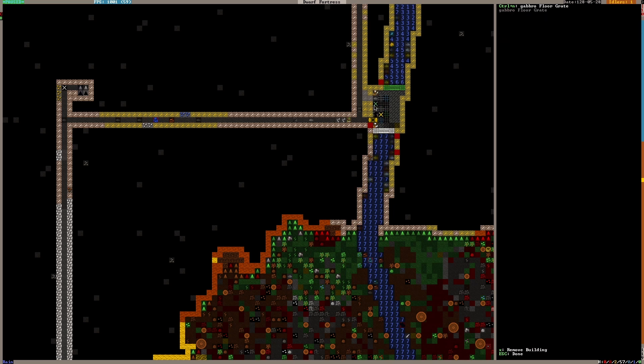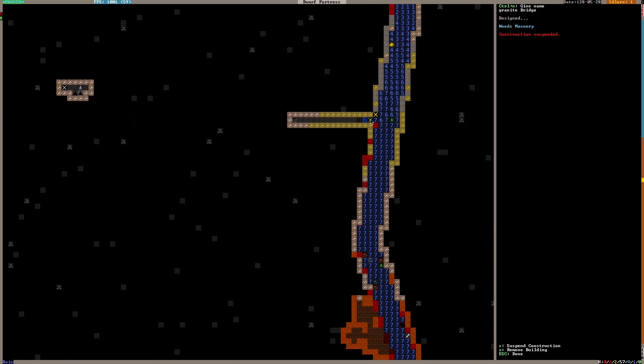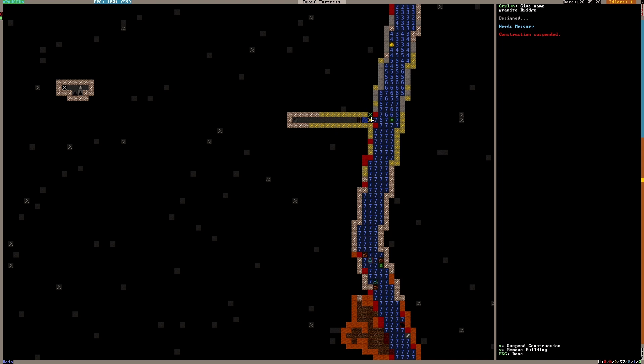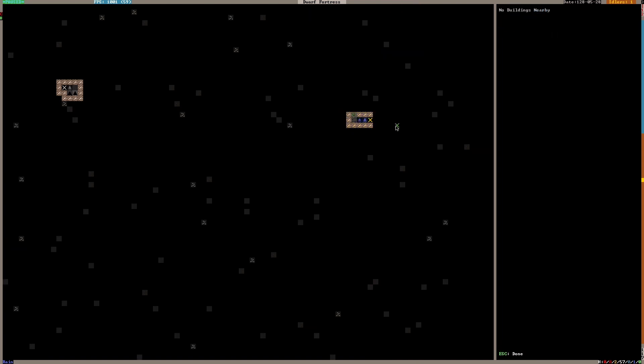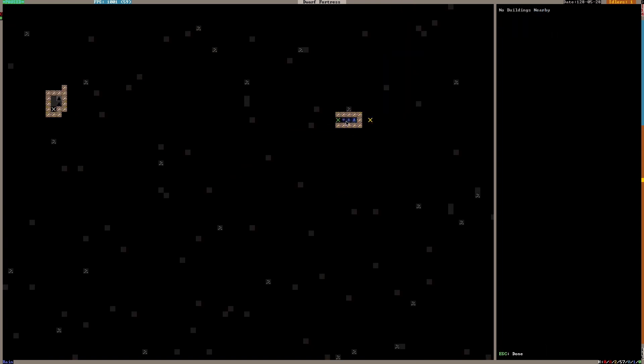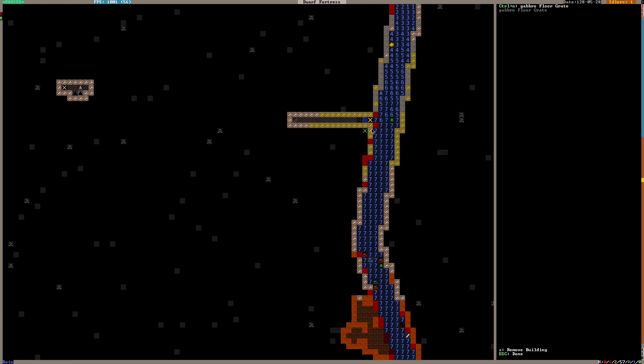Nobody has made this lever yet — it's not important yet because I want to connect it to the bridge once it's built. I was thinking about the falling water problem and how it might be impacting frame rates because it's constantly processing here. When the water freezes I'll dig this out, build a bridge, smooth it out, and carve a second fortification so we have two sets of water streaming down. I want to fill it all up to level 7 so instead of falling water creating mist and being recalculated constantly, it might somehow improve frame rates.